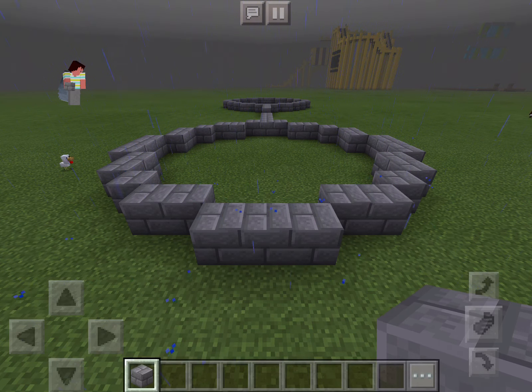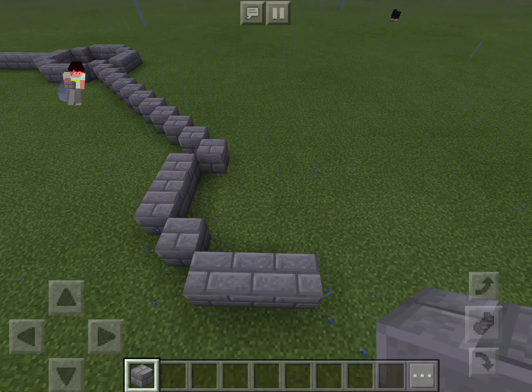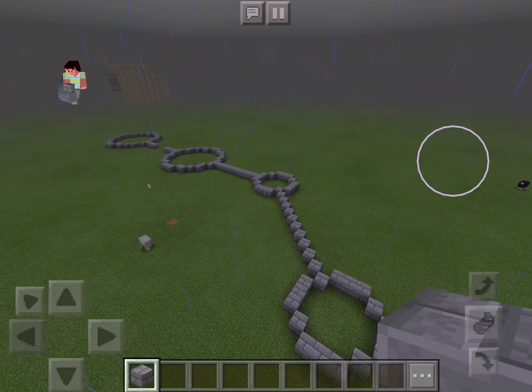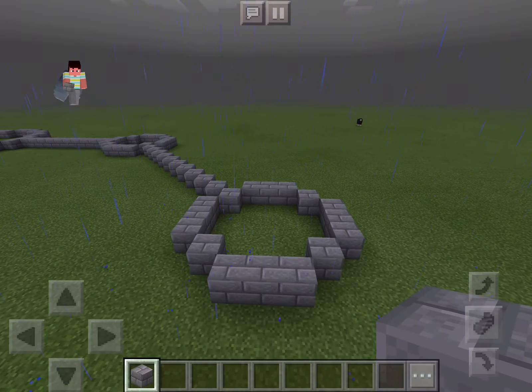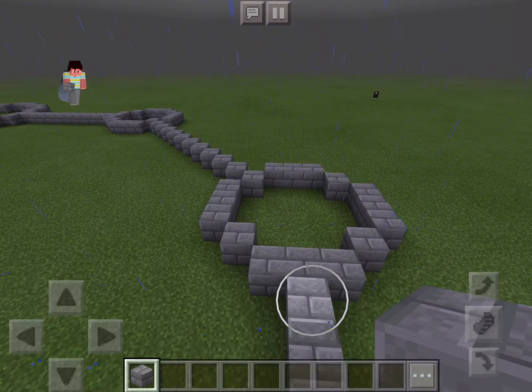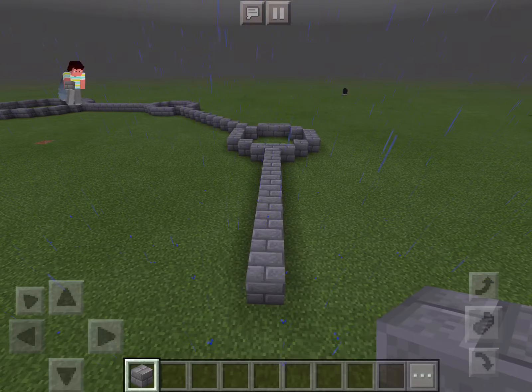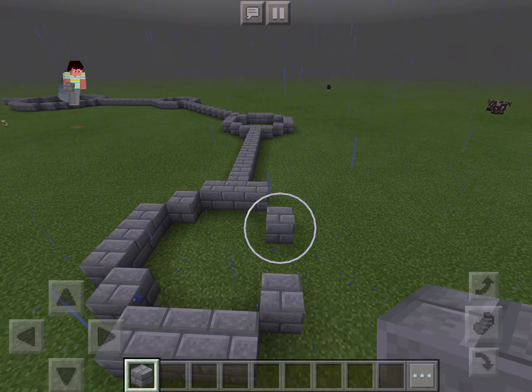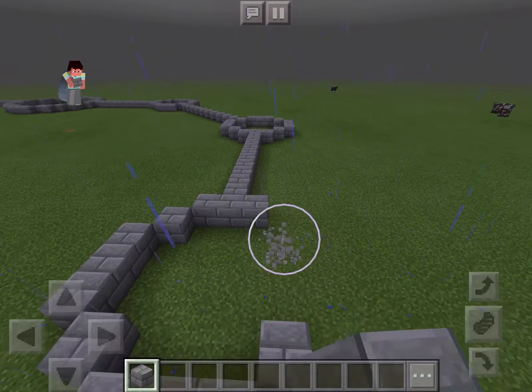And over here go one through ten, placing the base blocks. Then on the opposite side, count one through ten again.